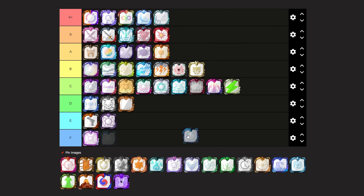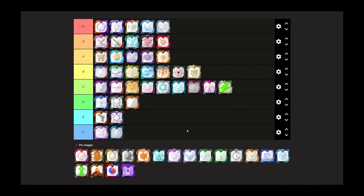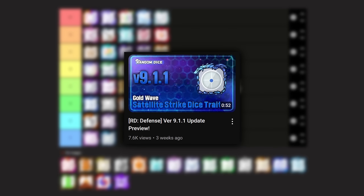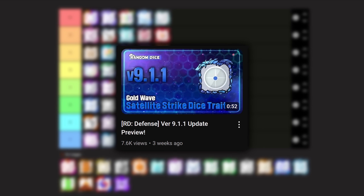Next up we have Satellite Dice, which is F tier — let's just be honest. The dice is extremely difficult to use, it doesn't really work, and even after they added the trait, it still does not really work.